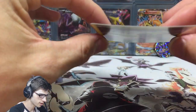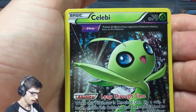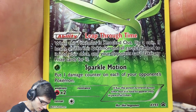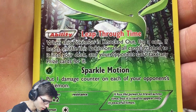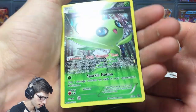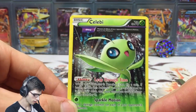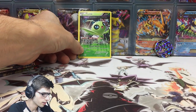Let's have a look at this Celebi — it's a little bit warped, a little bit curved, but that's just what happens to holo cards over time eventually. It's got 70 HP, it is a Basic, it has the ability Leap Through Time, and the attack Sparkle Motion. Sparkle Motion doesn't do any damage but it says 'put one damage counter on each of your opponent's Pokemon.' That could be quite helpful! It's promo number XY93 — not bad. Let me know in the comments what you think of that art because the trees in the background look really good and realistic.